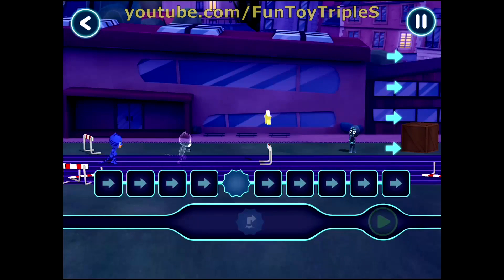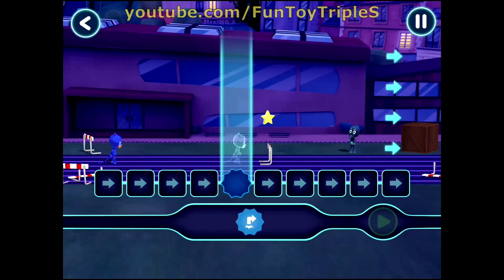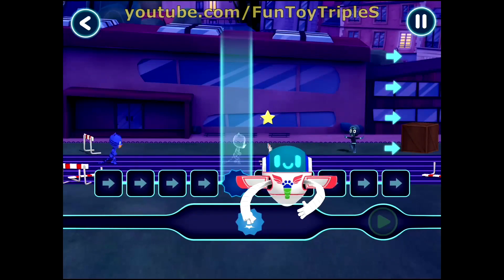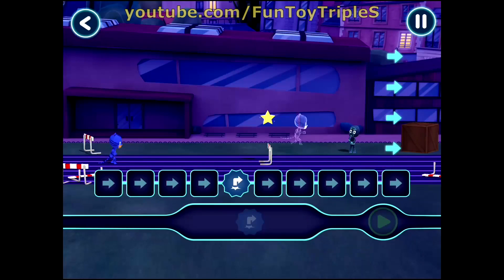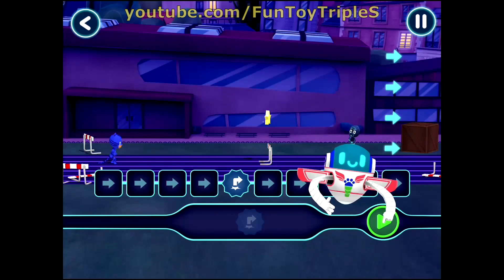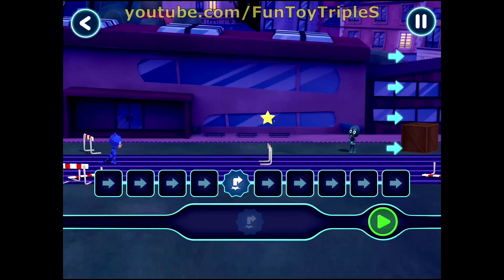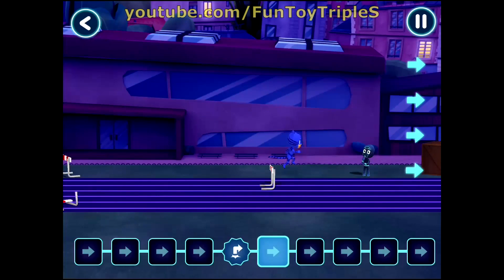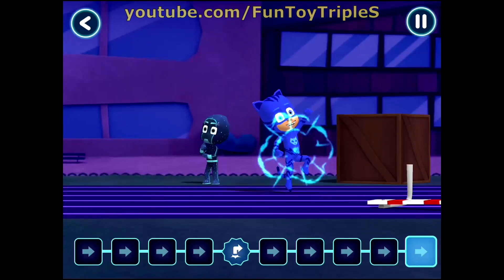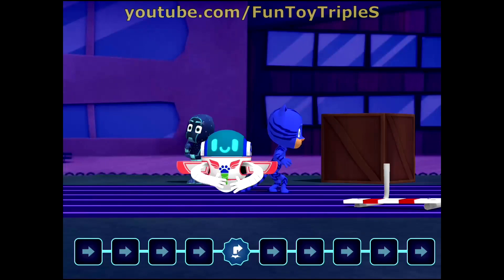PJ Masks, we're on our way! We need to give our heroes commands to help them on their adventure. Let's ask Cat Boy to jump. Drop the command here. Yes! Now let's see what happens when you tap the play button. Well done! That's where we wanted to jump.